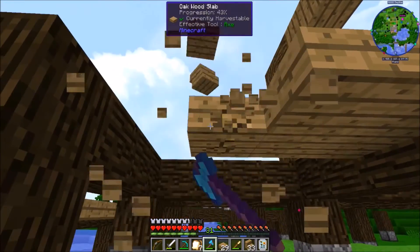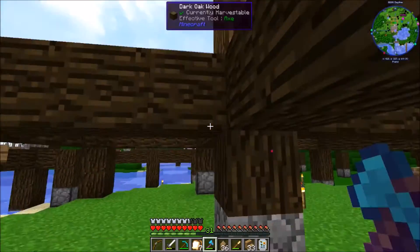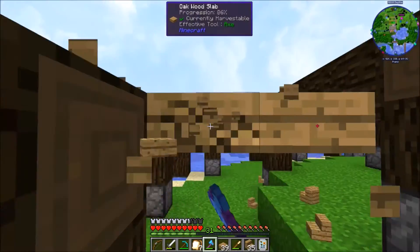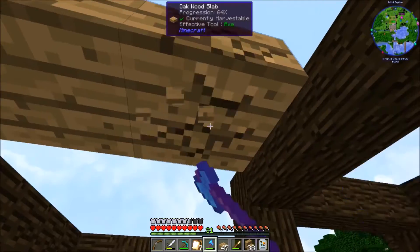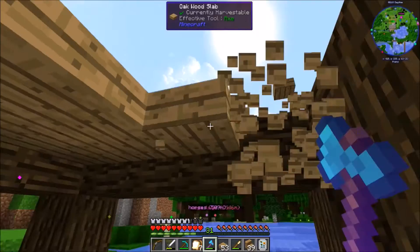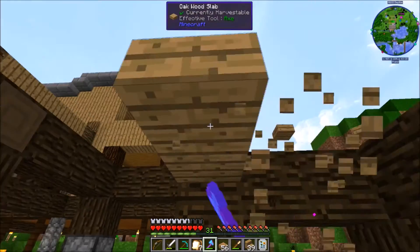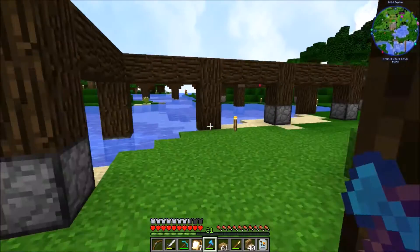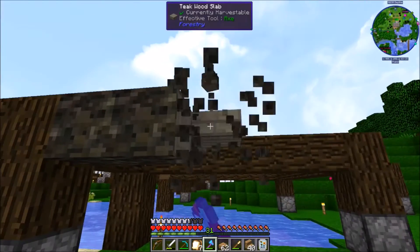The teak seems to accent the outside a lot better than the oak, because the oak just seems to overpower it. I mean we built the trade house with it, but at the same time it just needs to go. Maybe sometime we'll go and conquer the dragon but for right now I'm not too interested in it.